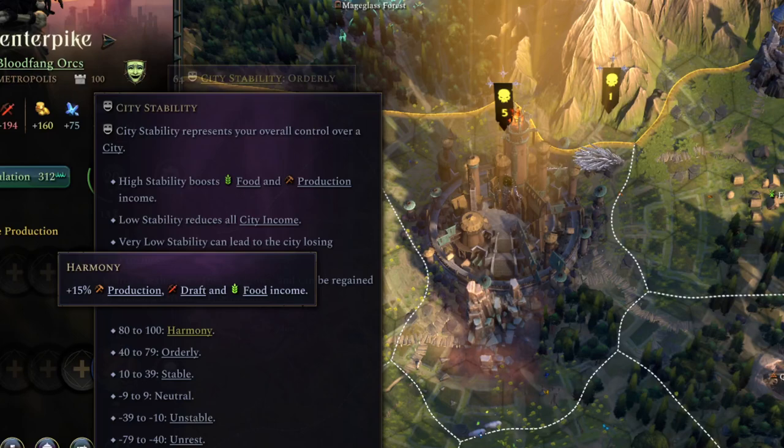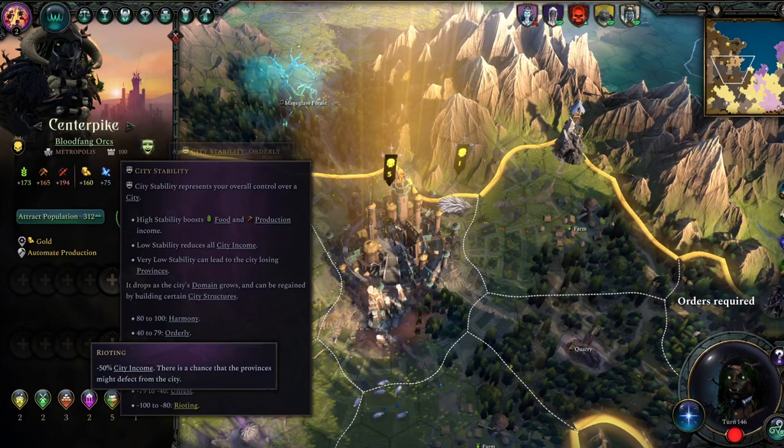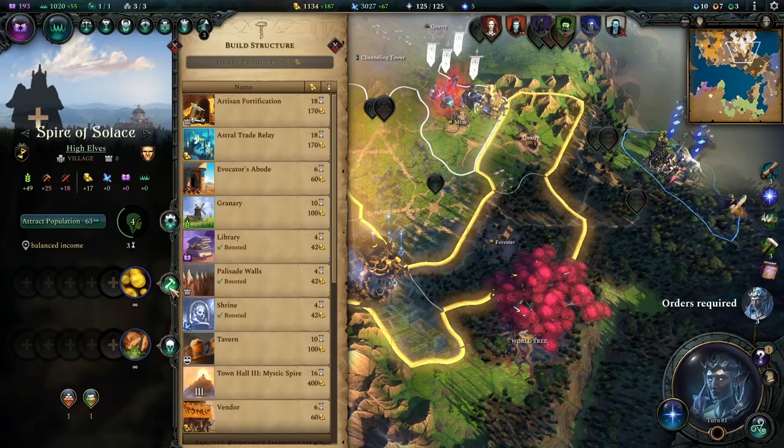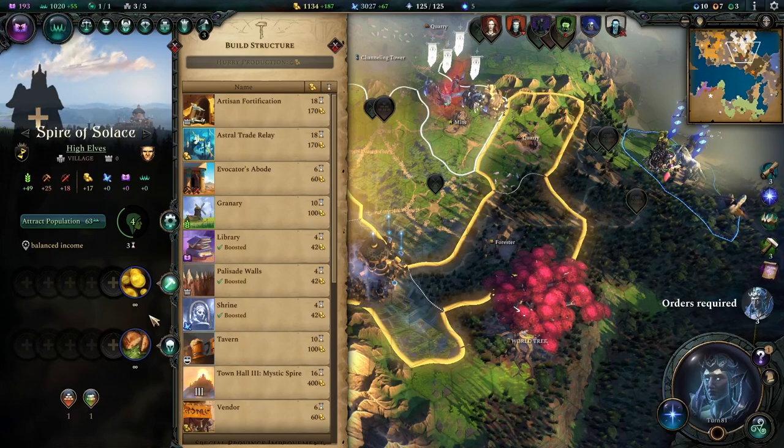Population stability can have massive effects on your city, so managing it is super important. Unstable population adds huge percentage-based debuffs on the resource output of your city, but higher stability means more resources. Managing stability isn't very difficult, though for first-time players it can get out of hand quickly. I'll go over the most basic ways so you should never have stability issues.